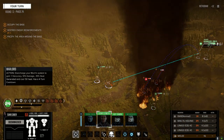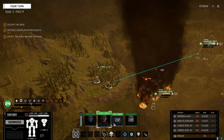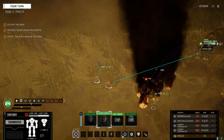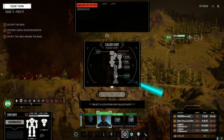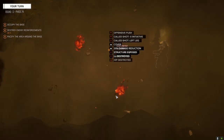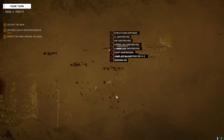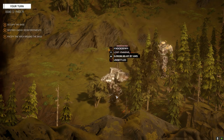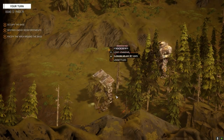Barely got any ammo left, well we've got LRMs. Let's switch to swarm. Going to try and target this leg - I know it's not really a good idea to target with missiles but might as well, we've got nothing else to target it with. Got his leg - nice, think I hit something good. They hit nine with the AMS too.